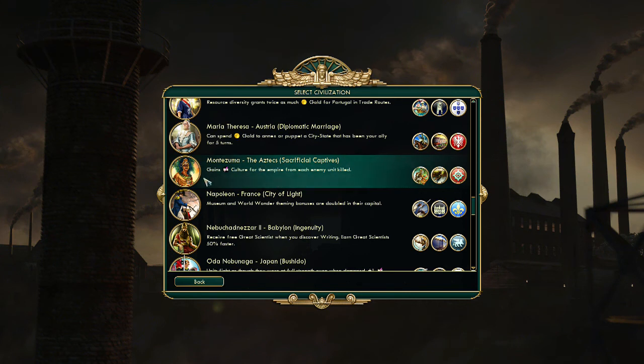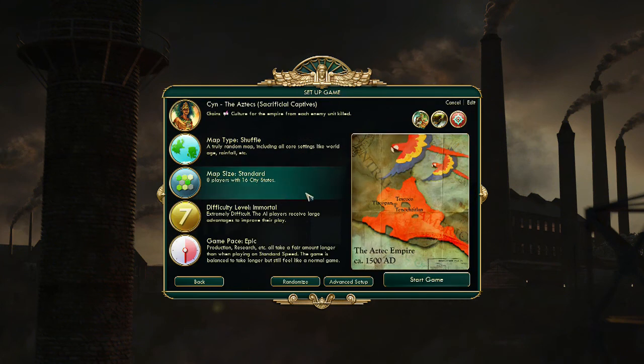I kind of wanted to have a semi war-based playthrough. Against culture, for the empire, you get culture for each enemy unit killed. Their unique unit is the Jaguar, which is a very early game unit. It's got some unique promotions for the beginning, so we'll probably get a few of those near the start before moving to the next era so we can have those promotions as we upgrade them. The floating gardens is also a pretty decent special building.